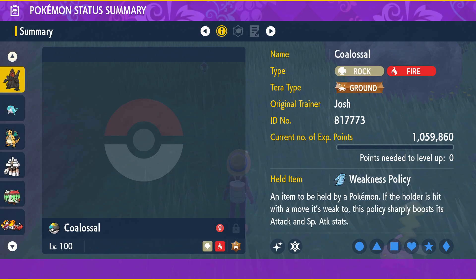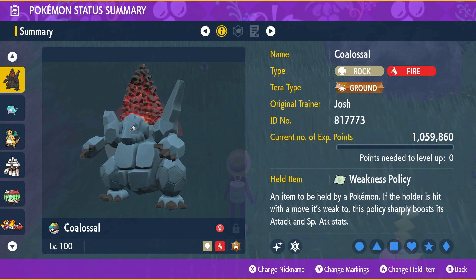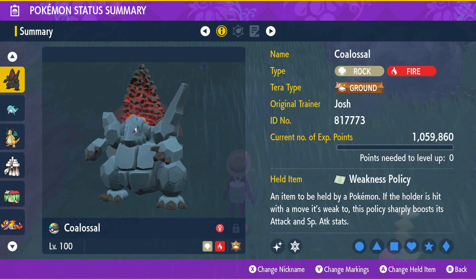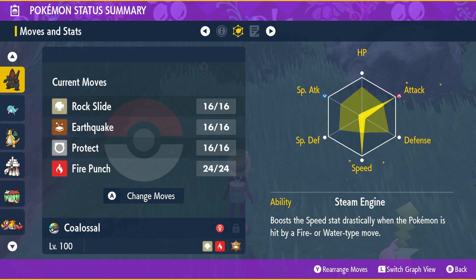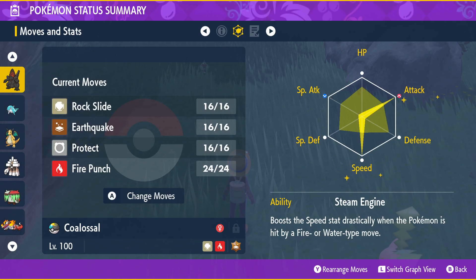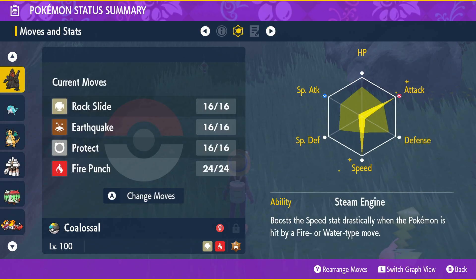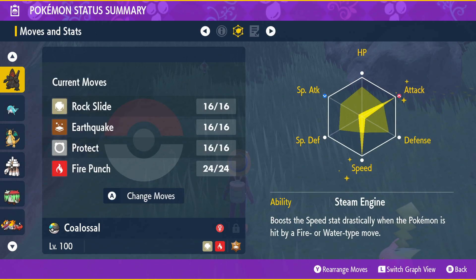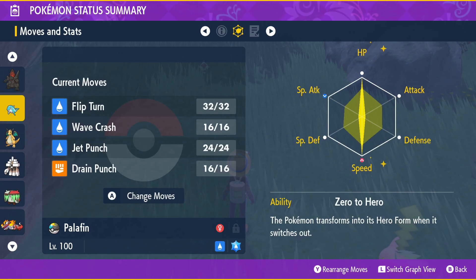Colossal does a lot of damage with Weakness Policy proccing, and we have Earthquake to tear into Ground types. This is one of those teams where you have to see it in action to realize how powerful it is. For Colossal's moves, we've gone with Rock Slide for adjacent spread damage, Earthquake, Protect as a standard move, and Fire Punch for STAB.